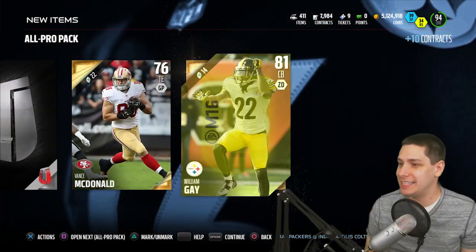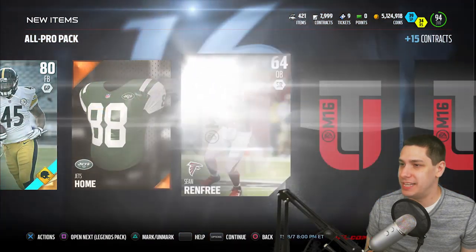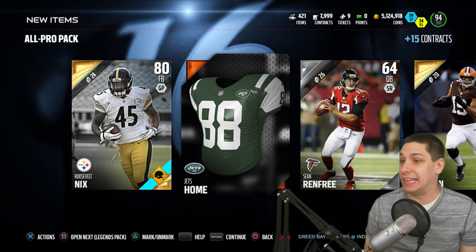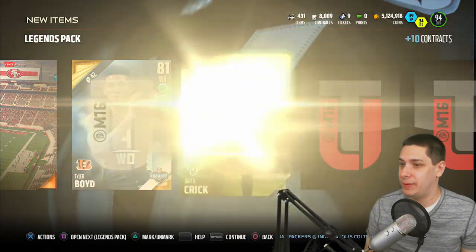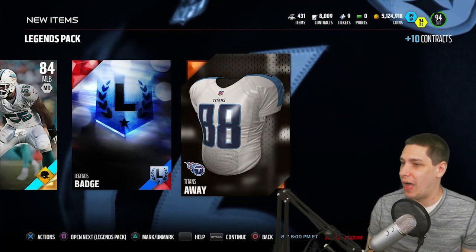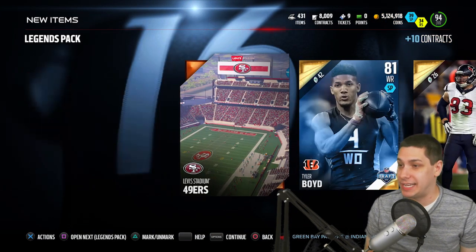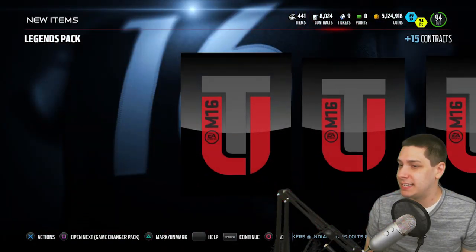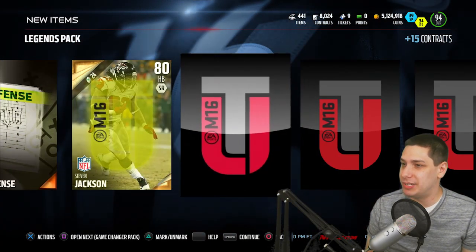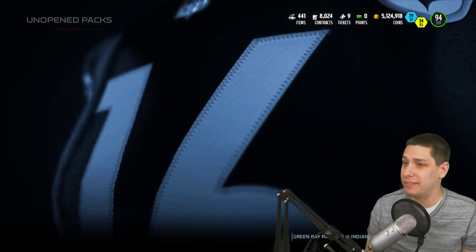Adrian Claiborne in that pack. Come on — Vance McDonald and a William Gay, so not anything out of that one. I think we've still got one more All-Pro Pack before we move on to the Legend Packs. Roosevelt Nix there, and you might hear the baby in the background — she's just having fun upstairs. Alright, Legend Packs — got four of these here. We get a Tyler Boyd, Jared Crick. And we get an Elite — oh, it's a Legend Badge. Those things aren't going for a whole lot unfortunately, although I'd probably rather have the Legend Badge than most of the Legend Collectibles. So that's actually not too bad.